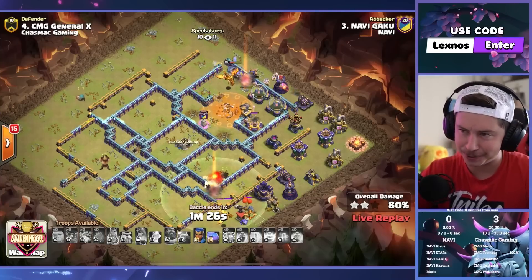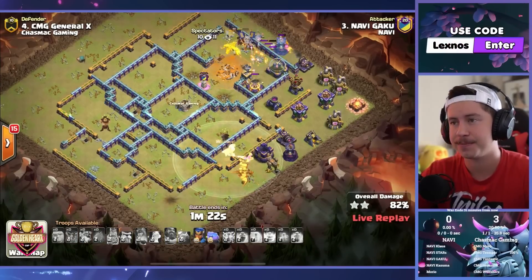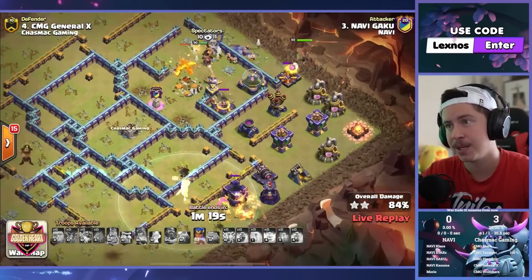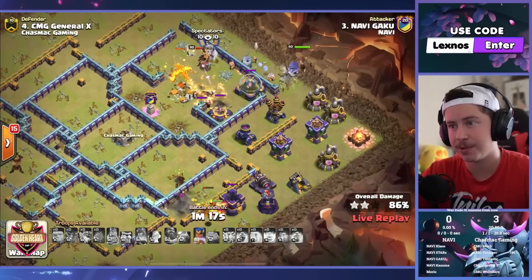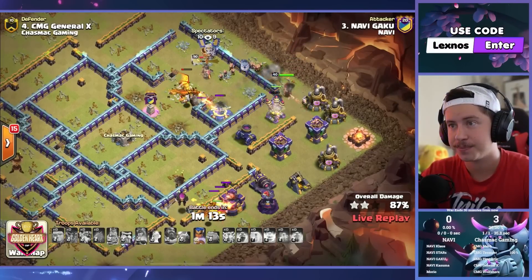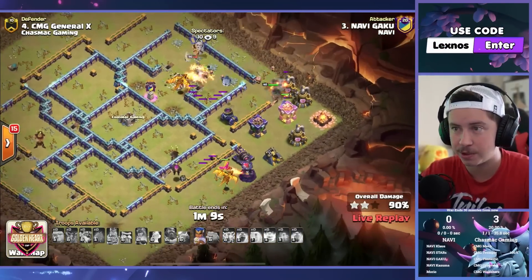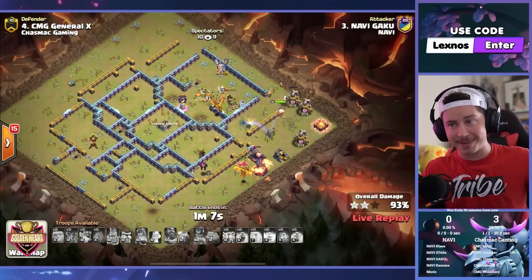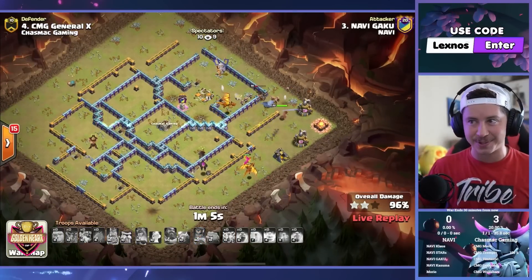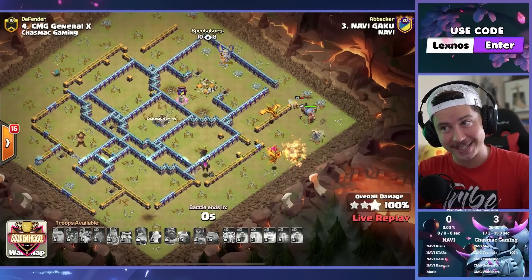Gaku with the super dragon spam — going to be able to get through this base. He's definitely got it. Royal champion on the right side; she can handle all the rest of the defenses by herself completely if needed. Queen and super dragon going to pick up that last expo. RC ability can crush the rest of the defenses. It's going to be like a minute to spare — such a fast three star. Beautiful hit from Gaku, and we are all tied up, three to three.